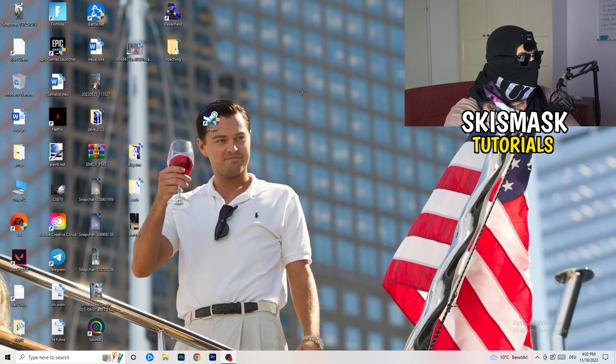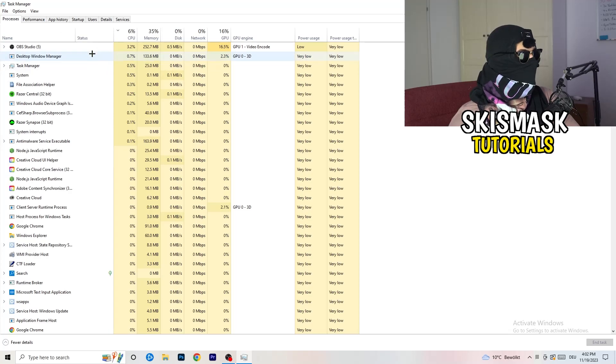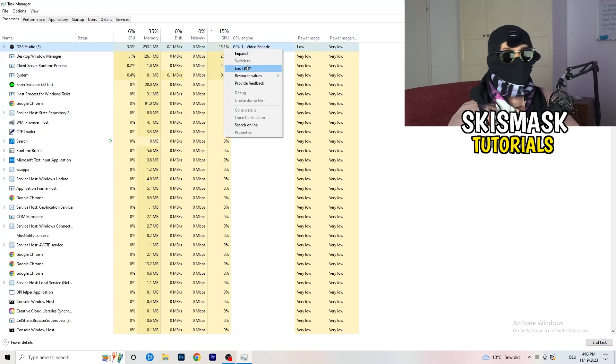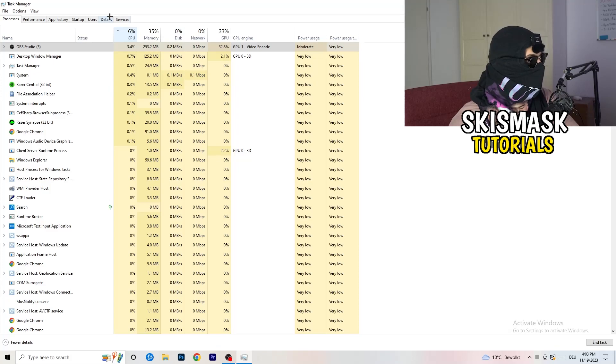Now navigate to your taskbar, right-click it, and open Task Manager. Go to the Processes tab where you can see CPU and GPU usage. Click on GPU first and end every task running in the background that has too much GPU usage and that you don't need — for example something like Razer Synapse. Then do the same for CPU.